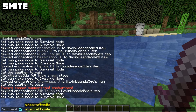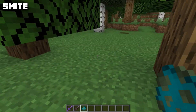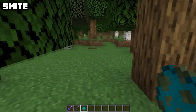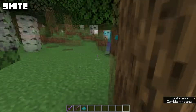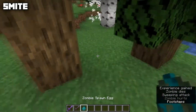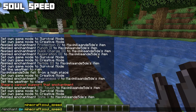Smite can be put on swords and axes — in Java Edition only via anvil for axes, in Bedrock Edition via enchanting table as well. Max level is five and it's incompatible with Bane of Arthropods and Sharpness. Smite makes swords deal extra damage to undead mobs: skeletons, zombies, zombie villagers, withers, wither skeletons, zombified piglins, skeleton horses, zombie horses, strays, husks, phantoms, drowned, and zoglins. With a normal sword a zombie takes three hits, but with a Smite 5 sword it takes just one hit.